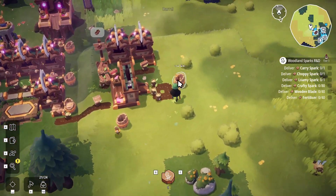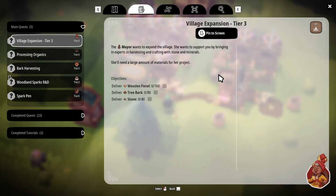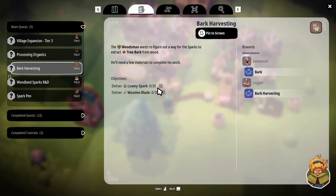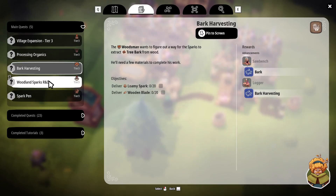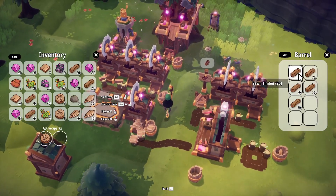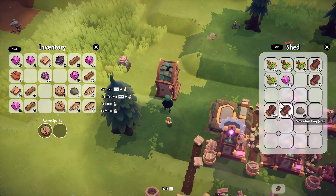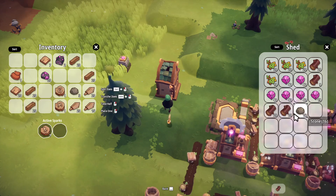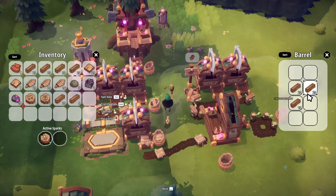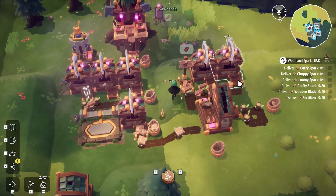How's the sword production going? Lots of swords! What are the missions here — we need wooden panel and tree bark, we don't have access to that yet. So we can turn in the wooden blade for fertilizer manufacturing — we need 20 loamy spark, which we need fertilizer for in the first place. This one we could turn in some of the stuff. We need a lot of sawn timber and wood panel but I think we have all of that. Let's turn in all these leaves — we can leave the ether shard, we're not really using it. We need more timber and more panel.